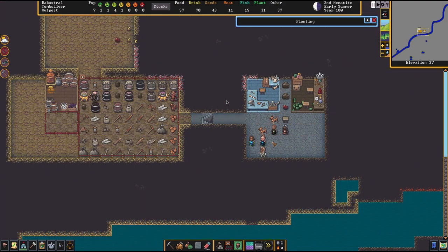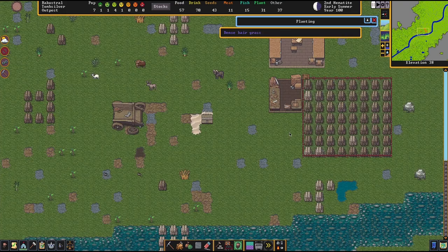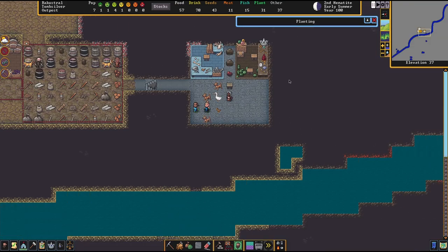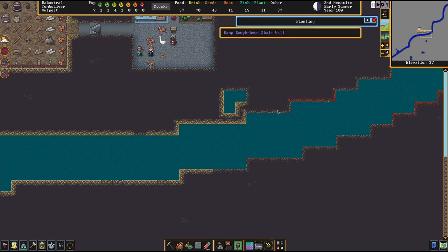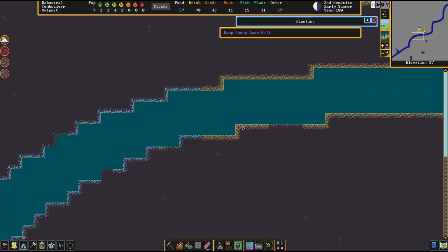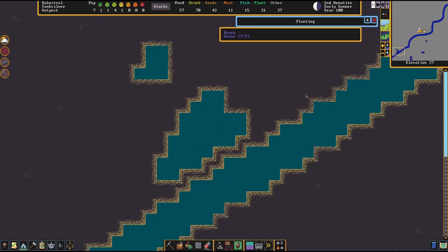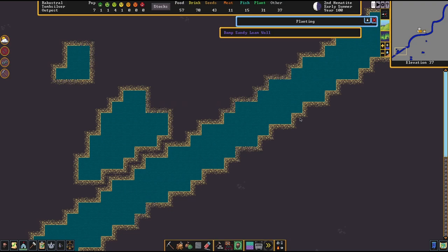A useful trick: look at the map for rivers or ponds, go one elevation below the surface, and examine the soil types along the banks. For example, mousing over here it says shale or cinnabar, but moving this way it says sandy loam — that's good soil. Microcline is not soil, that's another kind of stone. By checking the riverbanks just below the surface you can identify where to find underground soil.